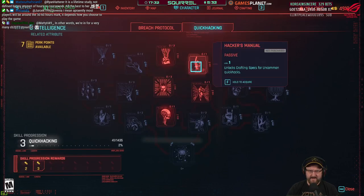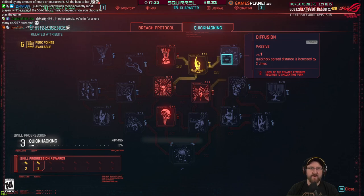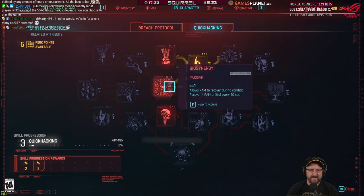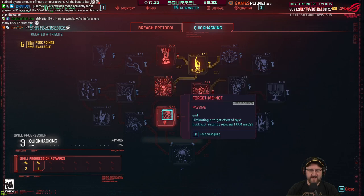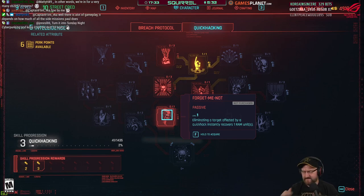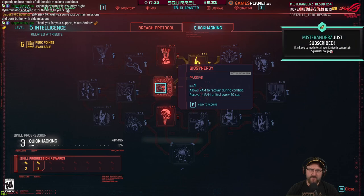Intelligence. Quick hacking: unlocks crafting specs for common quick hacks. That's a must. That requires level 12. Reveals an enemy netrunner when they're attempting to hack you — interesting. Eliminated target affected by a quick hack instantly recovers one RAM unit — could be useful. That's RAM recovering during combat. I swear I put points in this.